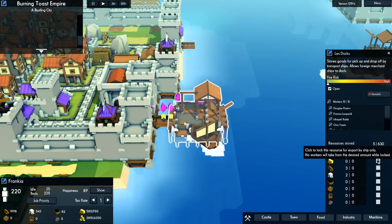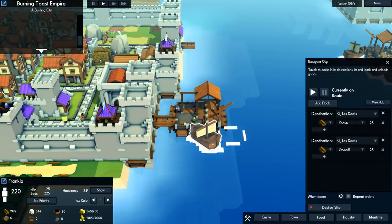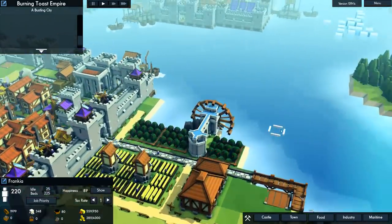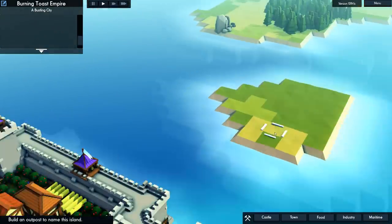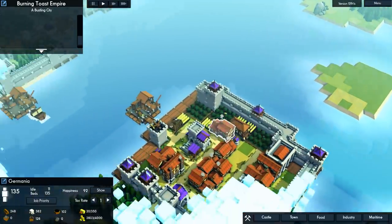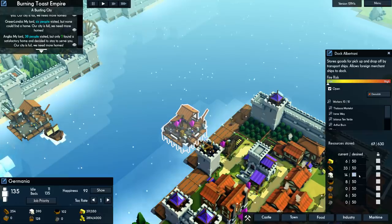I'm not sure what's going on. I just know that there's these weird locks which can do this — I don't want workers to take anything from this. Click to lock this resource for export by ship only. What does this ship have? You have wood? Well, we don't need to do that anymore. If we can't figure this out, we're not gonna be able to launch a colony here as there's no resources. It's gonna need stone. Clearly it's a new mechanic and I gotta figure out how it's done.